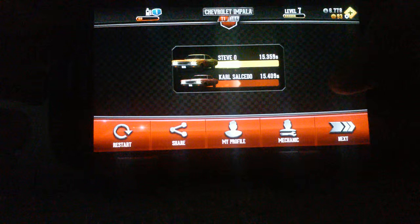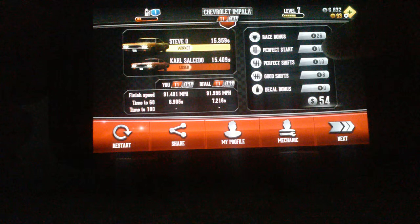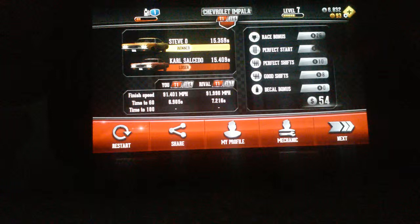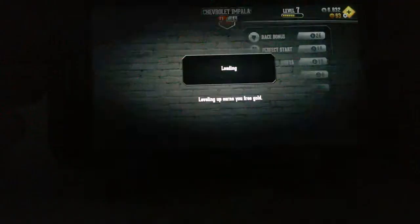We raced Steve O again. We completed the race in 15.49 seconds. Our finish speed was 91.501 miles per hour. Steve's finish speed was 91.896 miles per hour. Our time to 60 was 6.9 seconds. Steve's time to 60 was 7.26 seconds. Sorry for the mistakes. We got $8 for good shifts, $10 for a perfect start, $26 all together — so $54 total. We now have $6,832.